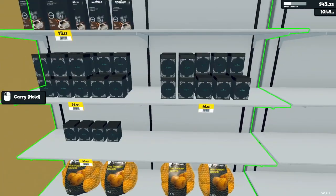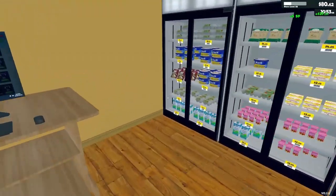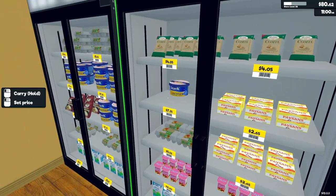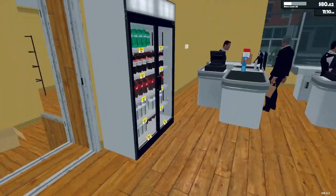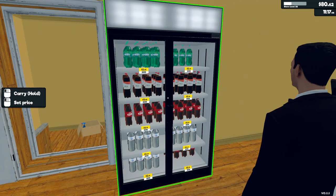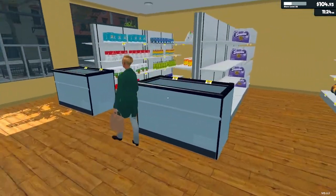And we got some potatoes, another new item we've got. We've got the tuna, we've got butter now — there's another one of the new items. And we got our Coke and our Sprite water refrigerator there.